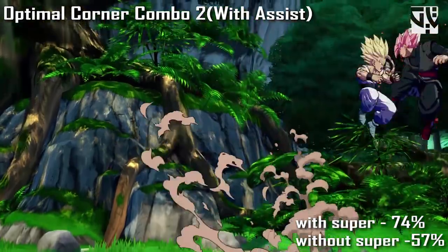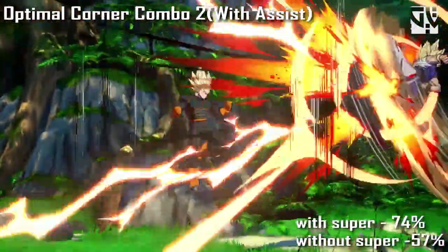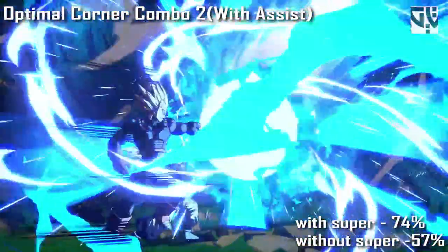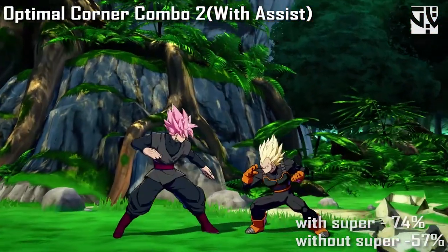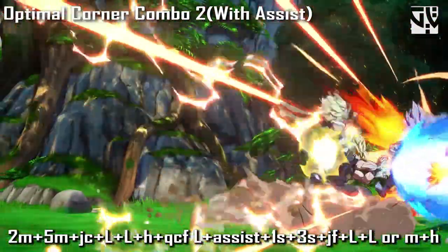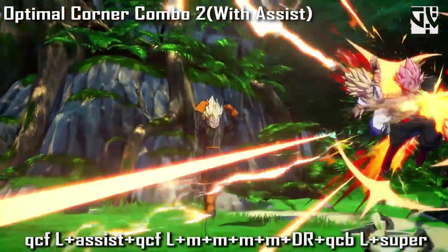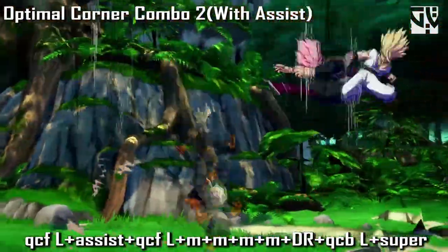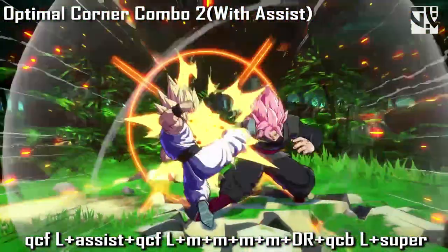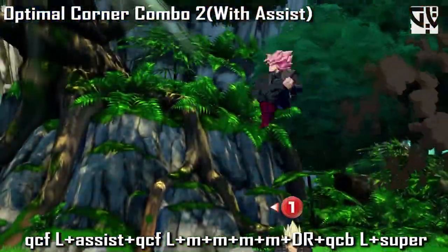Next is Optimal Corner Combo 2, which is done the same way as the previous combo but is a little easier to perform, though the damage output is a little less. You do crouching medium, standing medium into jump cancel light light heavy, quad circle forward light, assist, 1S, 3S, jump forward light light or light medium heavy into quad circle forward light, assist. Then on the ground you do quad circle forward light into four mediums - right after that it will be a wall bounce, and when it comes down you can do the dragon rush into quad circle back light and the super.